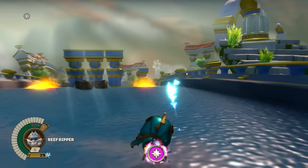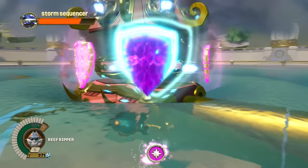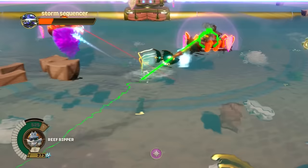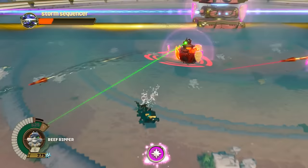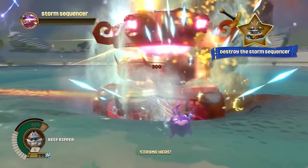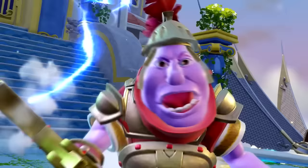The first boss fight in this section is in the Cloud Kingdom and it is actually in the sea vehicle section — the Storm Sequencer. The Storm Sequencer has barriers that move around so you have to constantly be moving to avoid being damaged. It will also shoot lightning beams at you during the fight. Near the end, the Storm Sequencer puts up shields and sends out a couple of ships with shields on them too. You have to make the Storm Sequencer shoot lightning beams at those ships by getting close to them and then moving out of the way, and after those ships are destroyed you can defeat the Storm Sequencer. A pretty good boss fight for a water vehicle.